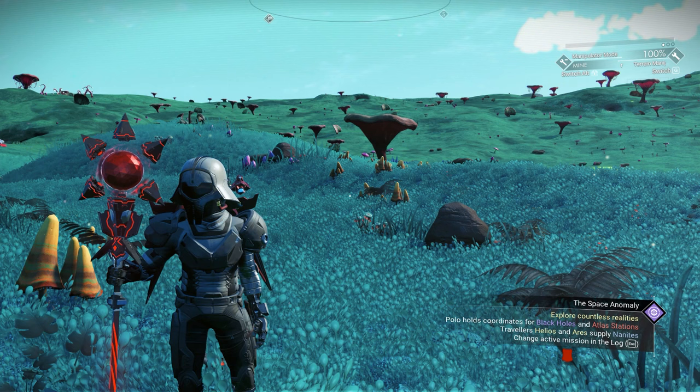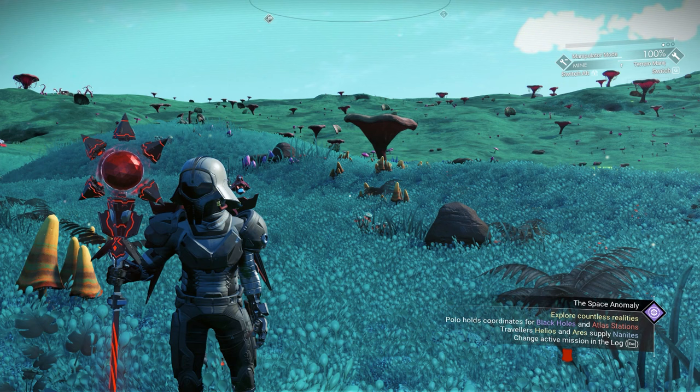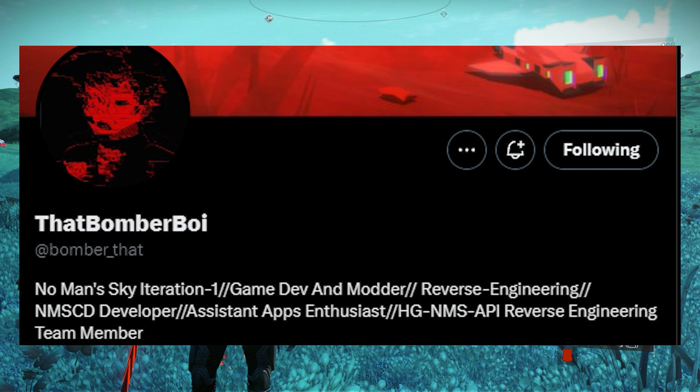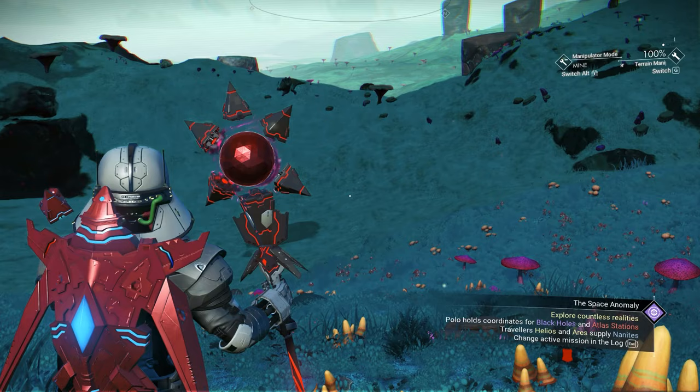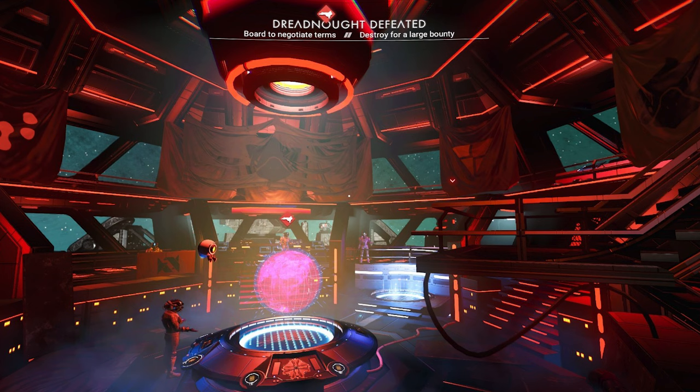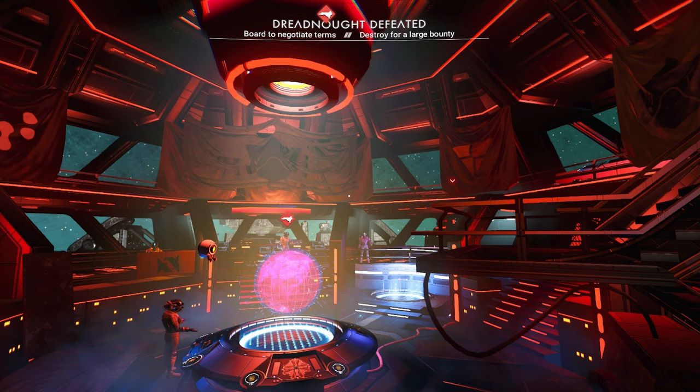In the No Man's Sky test update, we found something. You guys might know Bumper Boy on Twitter — he was the first person to tell us about the upcoming space station. He data-mined the game to find secret code in No Man's Sky, and he already found the code to claim the pirate freighter. And here it is, right inside the pirate freighter.